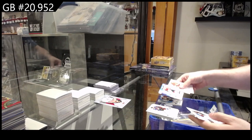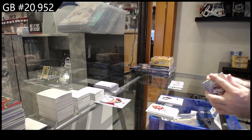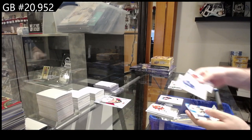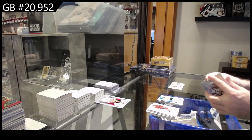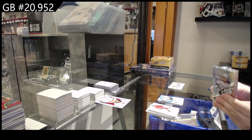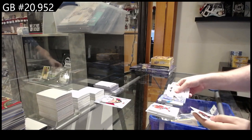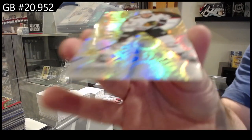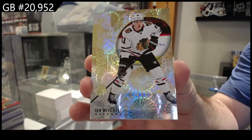SP rookie for Florida of Hepo Niemi, and a Matt Murray for Ottawa blue. Blue of Hedman for Tampa, Joseph rookie for Pittsburgh. We've got a blue rookie of Foot for Tampa, and a Mitchell for the Hawks — the foil version. Those are cool.